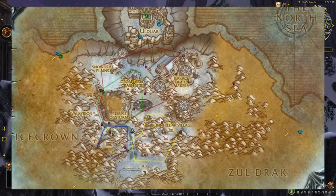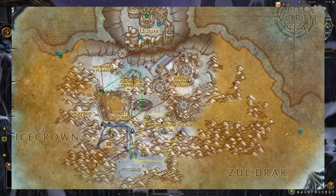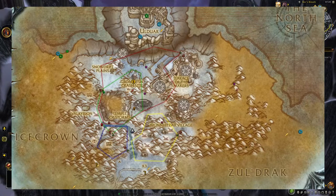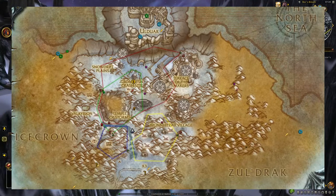I'm going to strongly suggest that you get an add-on that allows you to know exactly where the flight paths are. I use Silver Dragon and Rarity — I'll link both of those down in the description below. These will help you see the flight path for the Time-Lost Proto-Drake.